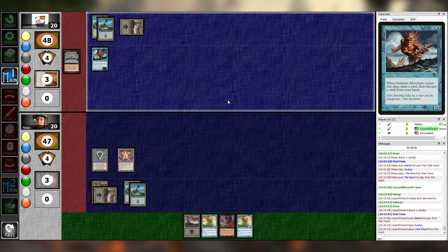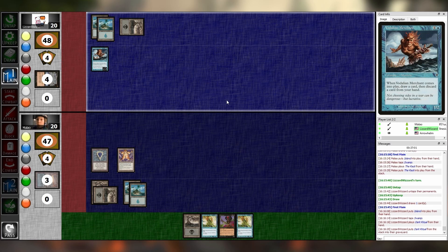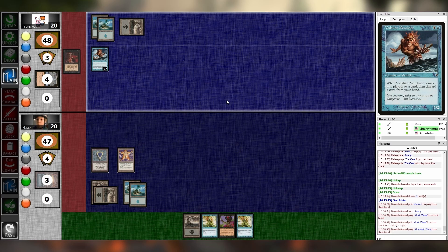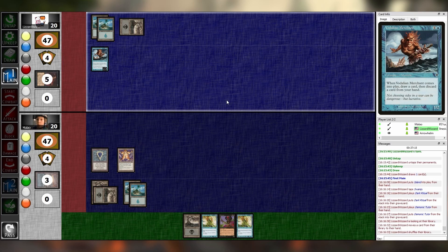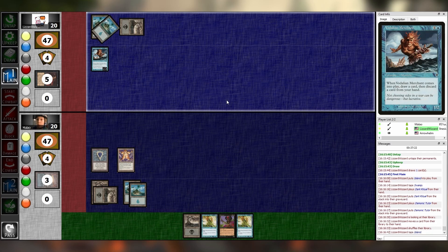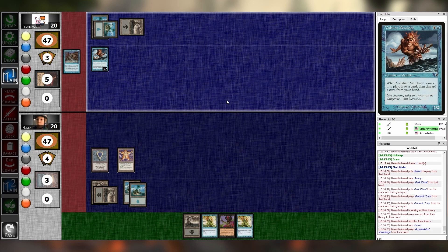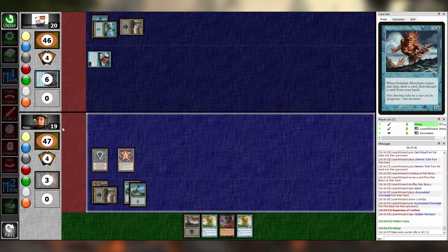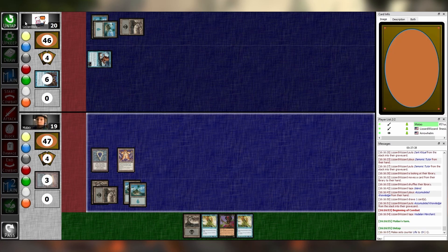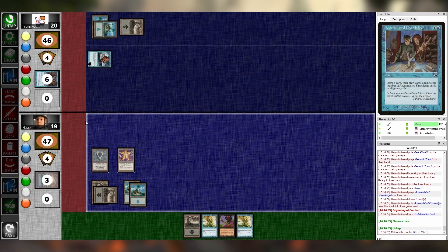I'm going to cast this Dark Ritual. I'll use it to cast this Demonic Tutor — one black floating. That was fast. You know exactly what you're looking for. Then I think I'm just going to cast Accumulated Knowledge to draw one card. Combat, swing at you with the Merchant, pass. I respect the Accumulated Knowledge Gambit. I like that card — it goes well in this deck too.